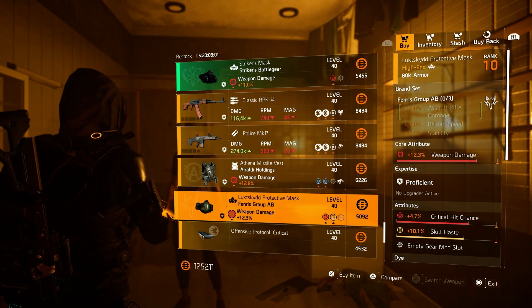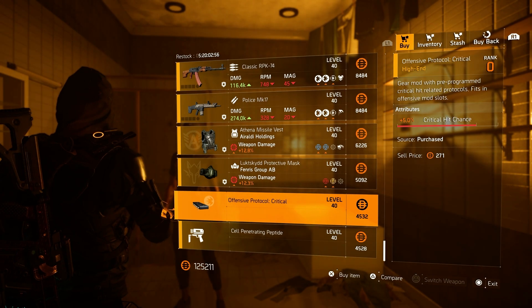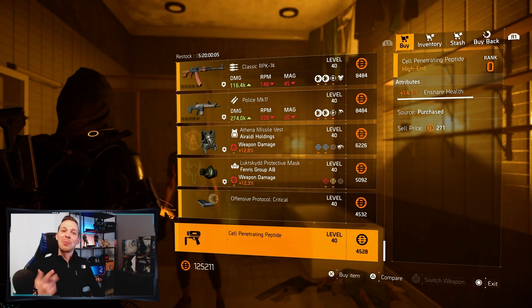Mask of Fendris: weapon damage, critical hit chance, skill haste. Then over to the mods: 5 percent critical hit chance, and the last one 14.7 percent in-share health. That's pretty much it for the vendor reset.